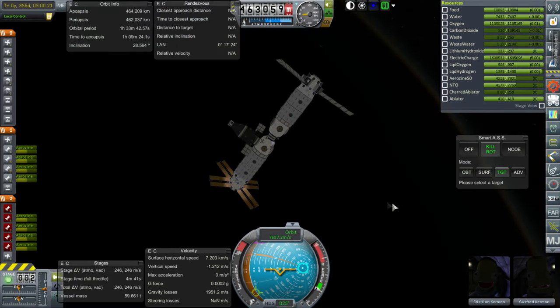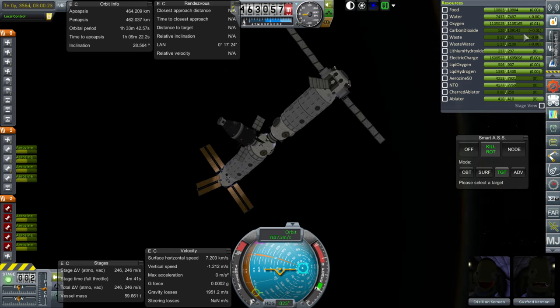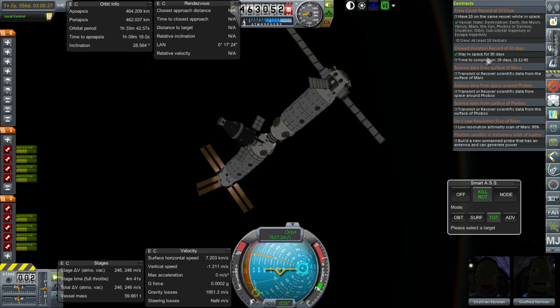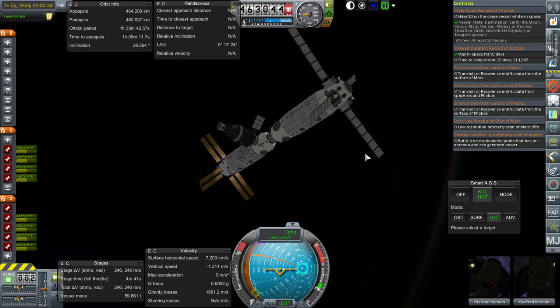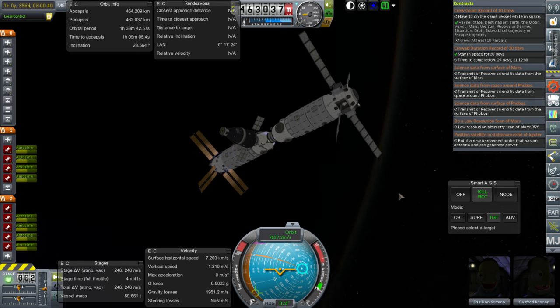Actually, thinking about it, I would like to have continuous habitation of this space station. After 30 days, the contract just says stay in space for 30 days — it doesn't say anything about bringing them back down. So let's time warp through to 30 days, then launch another mission to occupy the station, and then bring them back down. The station has two years of supplies for two crew members, so we'll just send another two up. That should be fine — we won't have to resupply it or anything. Plenty of room for everybody.